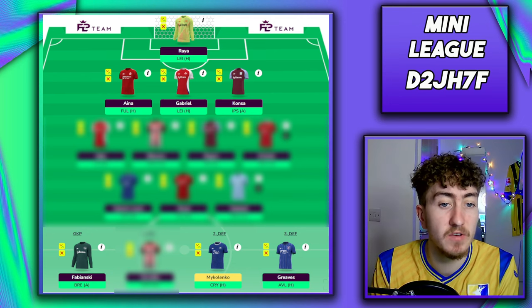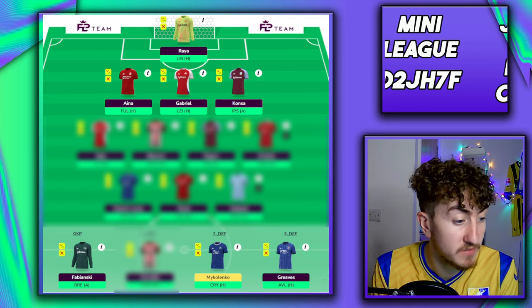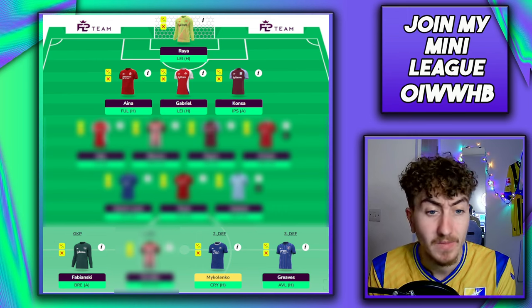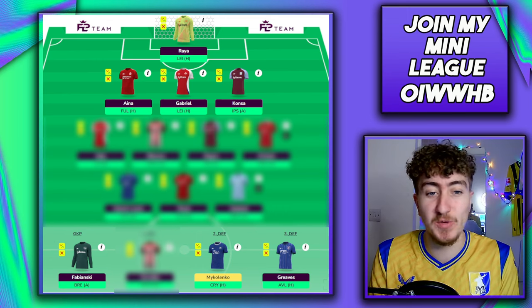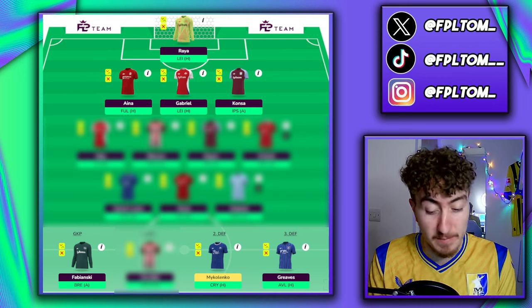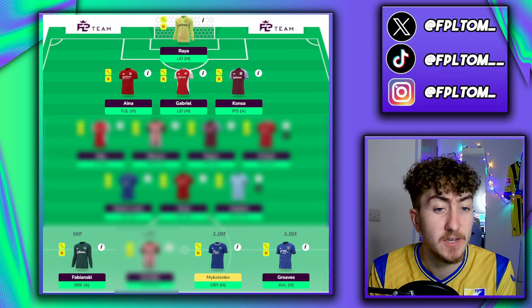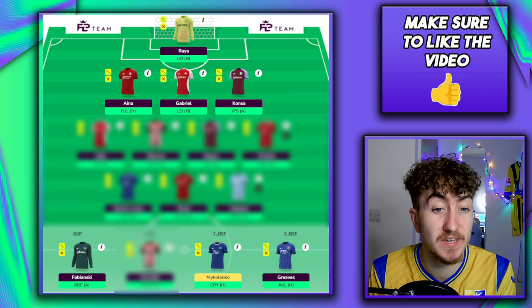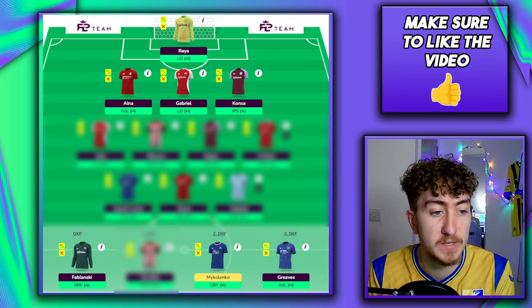The 11FI data showed Aston Villa are fancied to do exceptionally well over the next few weeks, though they have some difficult fixtures appearing around game weeks 10 and 11 — at which point you could bench or move on from their assets. Cash scored this week — I wouldn't be expecting that every week — but he is one of the first names on the Villa team sheet. He can play both right-back and centre-back, and that versatility gives him an added edge over other Aston Villa defenders.